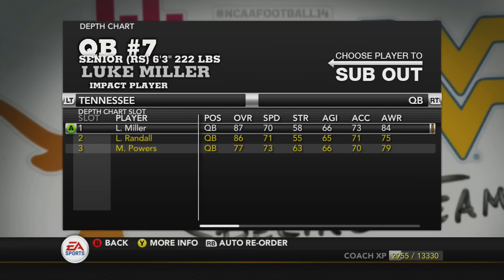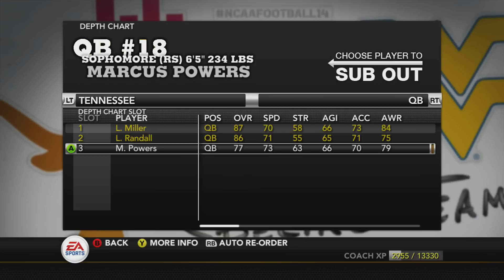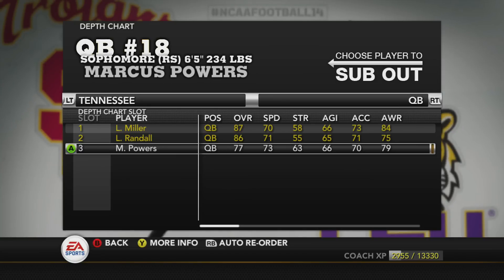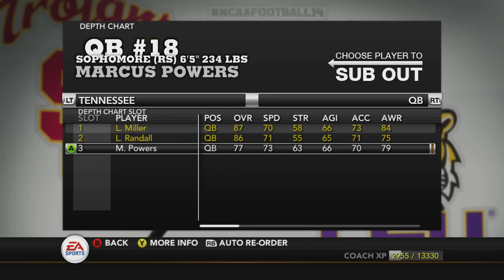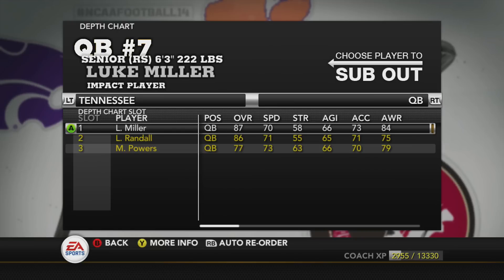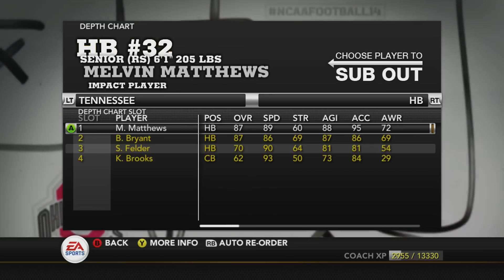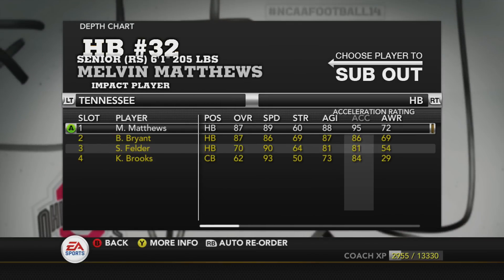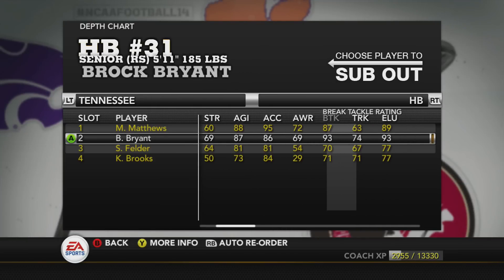The quarterbacks are not scrambling quarterbacks, but both are seniors. Marcus Powers and the others are really good pocket passers. I'm going to revamp the playbook — it's going to be a different play style until I can get the players I need into Tennessee to run my offense, which is the spread run. The running backs are pretty good. We've got two guys at the top that are a spitting image of one another — decent speed, 89 to 90, and good break tackle, one guy's got 93.